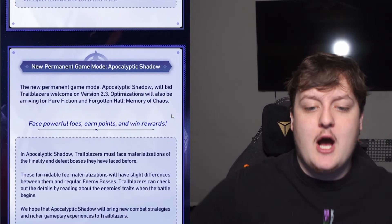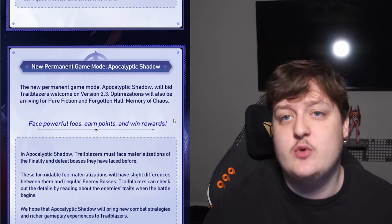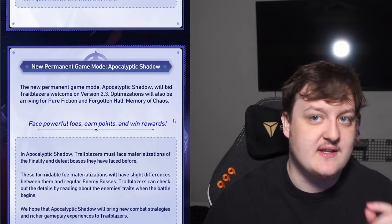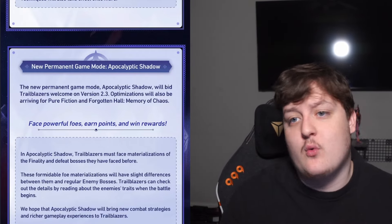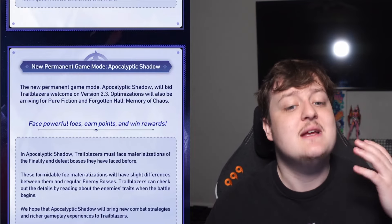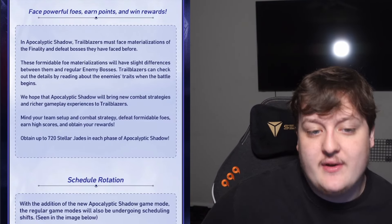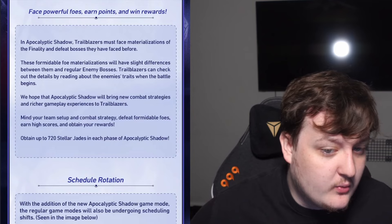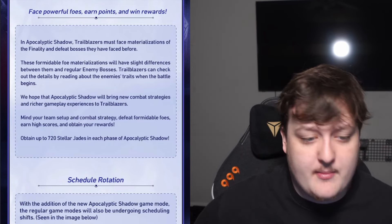Let's hop into the new permanent game mode, Apocalyptic Shadow. This is basically a replacement for one of the filler weeks between Memory of Chaos and Pure Fiction. Trailblazers must face materializations of the finality and defeat bosses they have faced before. Those formidable materializations have slight differences from regular enemy bosses. Trailblazers can check details by reading enemy info in battle. The devs hope this brings new combat strategies and richer gameplay, requiring players to mind their team setup to earn high points.